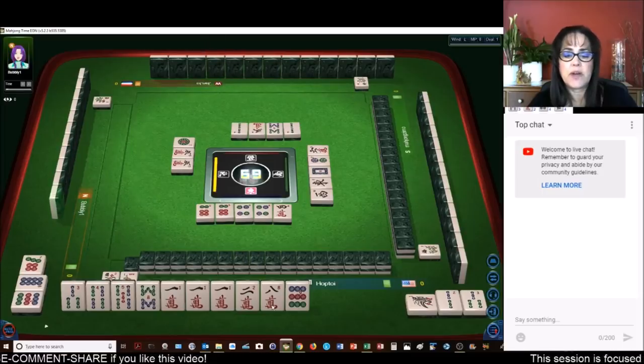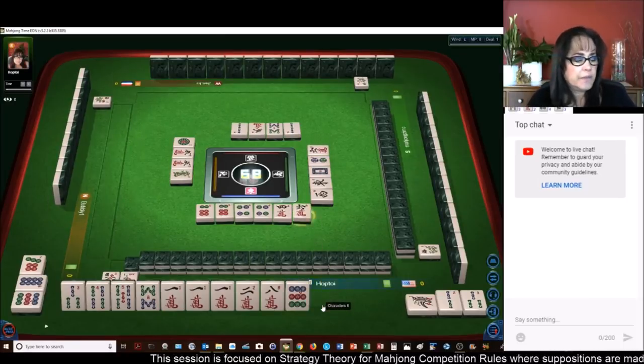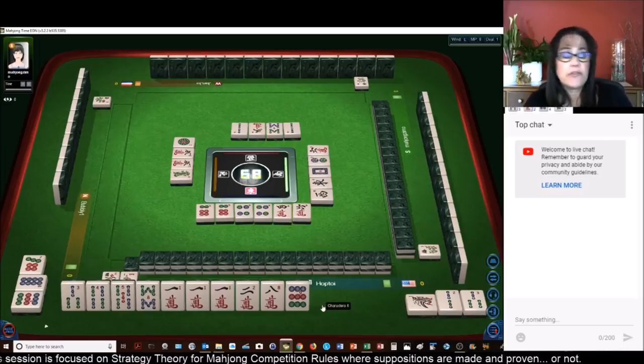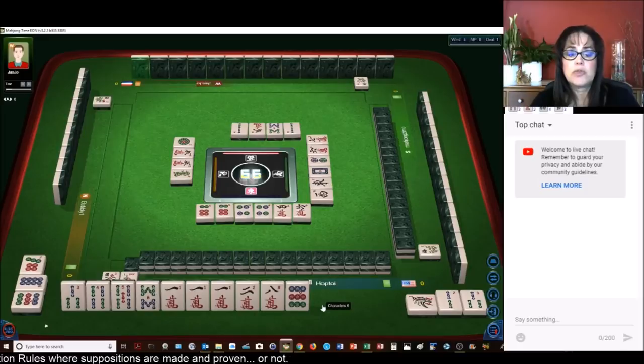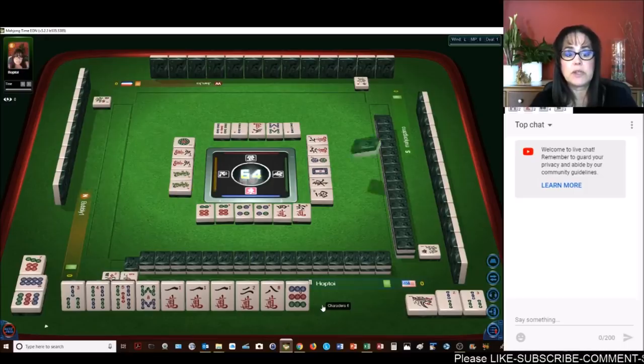Or maybe two terminal chows — that's another one. Six is a middle tile. Two terminal chows is another fawn, that's number 72. So outside hand is four, two terminal chows is another, so that's five. Then we could maybe do — we need three more.